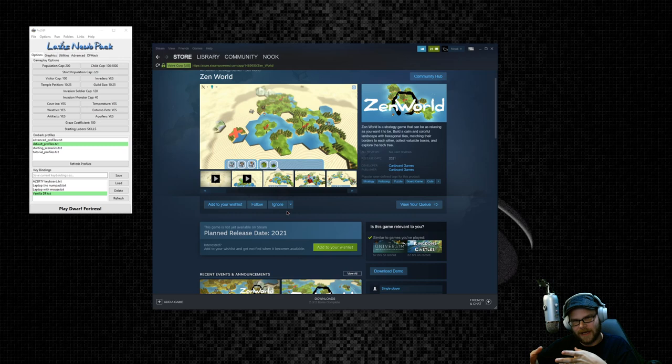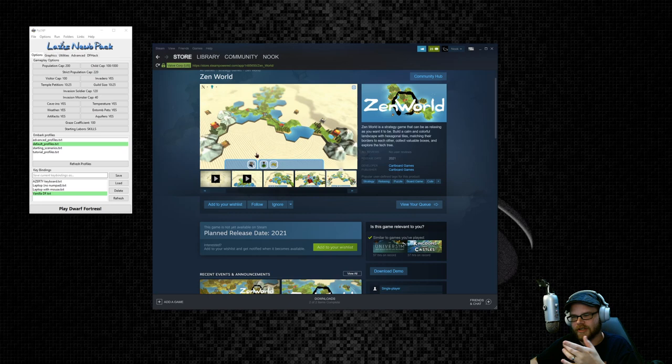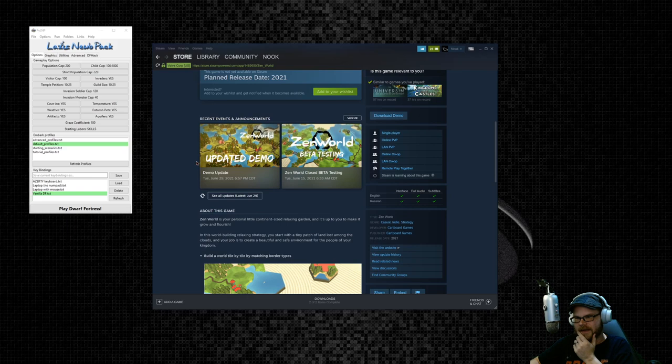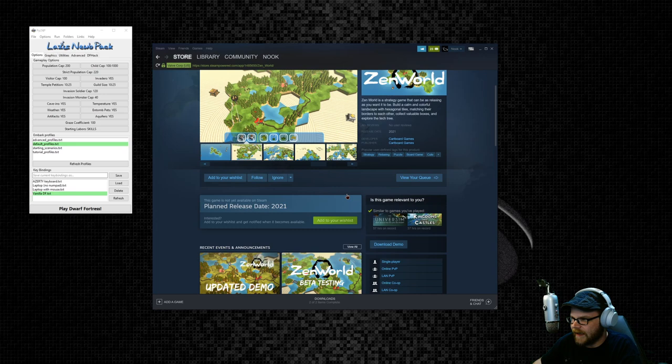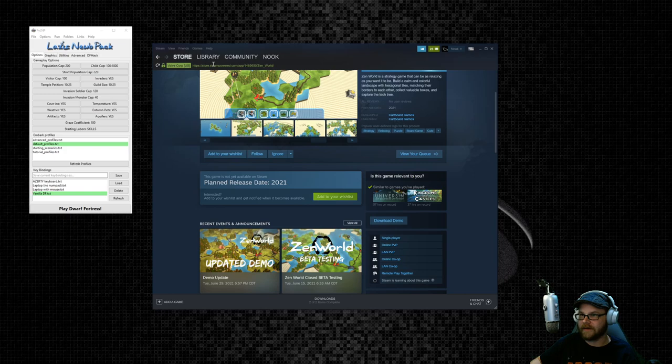But when I was looking through this, I noticed they're making a game called Zen World. That Zen Landscape thing is a way of paying for the development of this one, which I thought looked kind of interesting. It has that sort of Dorfromantic kind of feel, but it's fantasy and there's a bit more point to it — rather than just placing things. It's by Cardboard Games, and it's not out yet, but there is a demo.